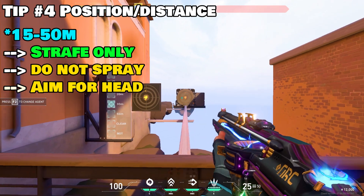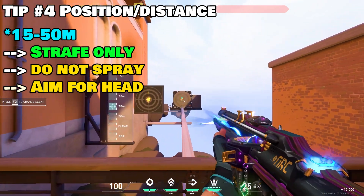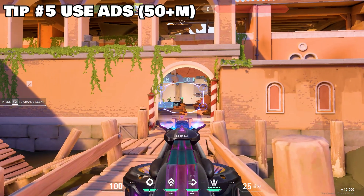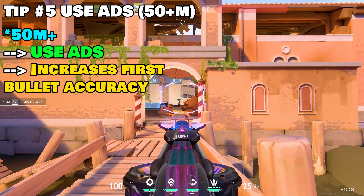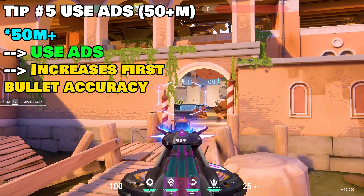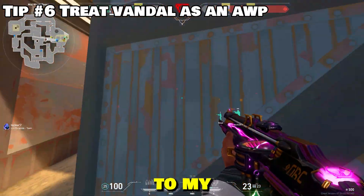At 15-50 meters, you should be strafing, only aiming for the head and eliminating spraying as much as possible. Anything above 50 meters and you should be using ADS — aim down sights. The reason for this is because at 50 meters or more, the first bullet accuracy of the Vandal drops to 57%. This leads me on to my next tip.